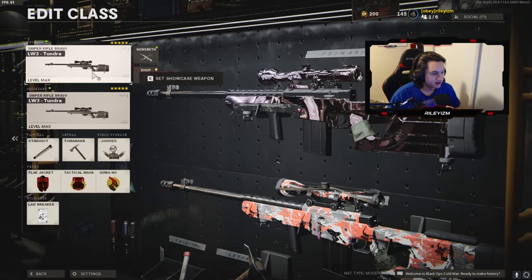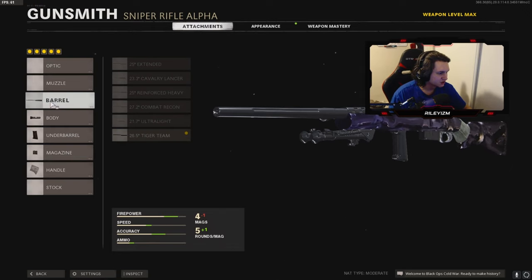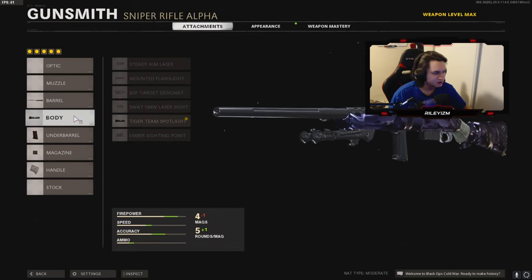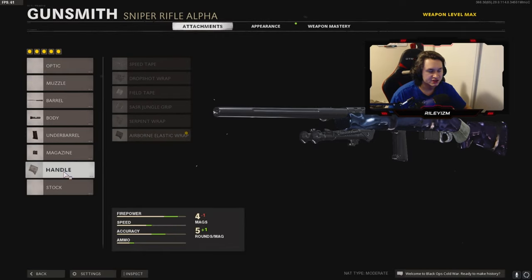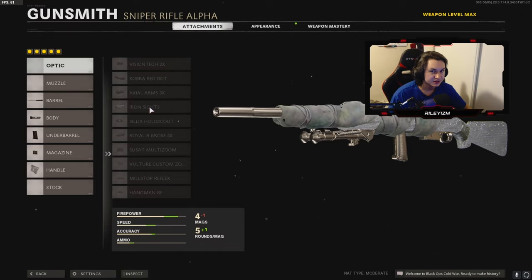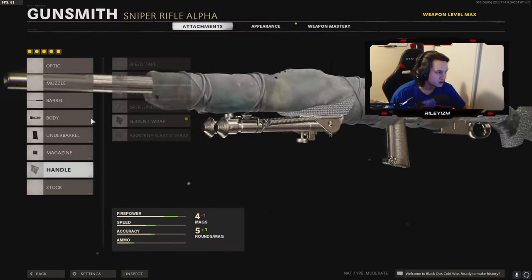For my Pellington it's pretty much the exact same attachments as the Tundra: the 26.5 Tiger Team barrel, Tiger Team spotlight, Speed Grip, seven round mag, and Airborne Elastic Wrap. Just like the second Tundra, the second Pellington has Serpent Wrap instead of Airborne Wrap.